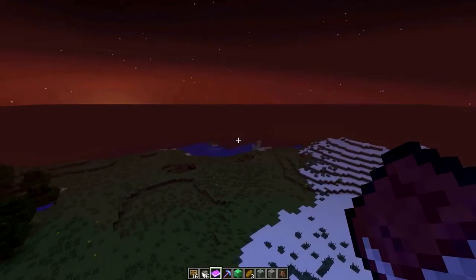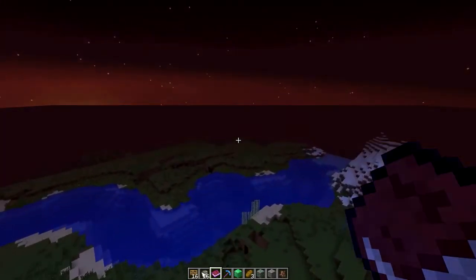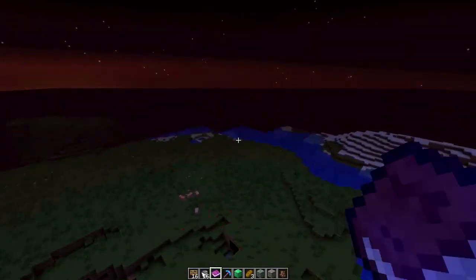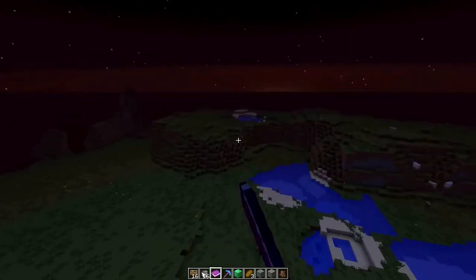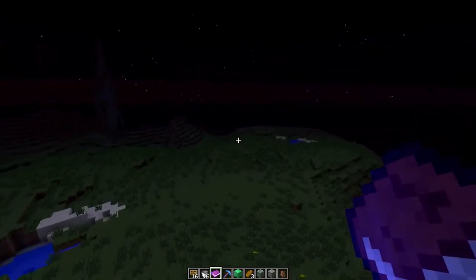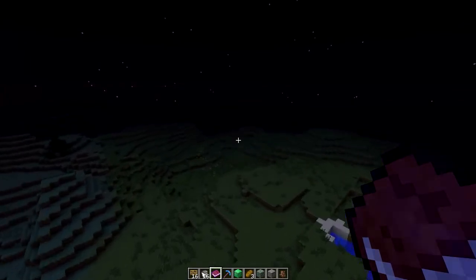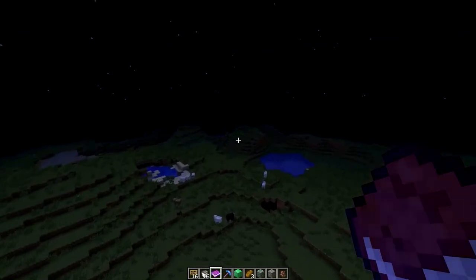Creepers now have bigger explosions. If you've got iron armour on and you're standing right next to a Creeper, you will die — unless you block with your sword, which will definitely save your life. With diamond armour though, you'll live — you'll go down to four and a half hearts and you'll be alright.